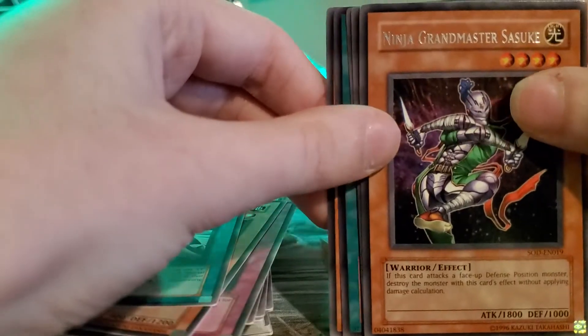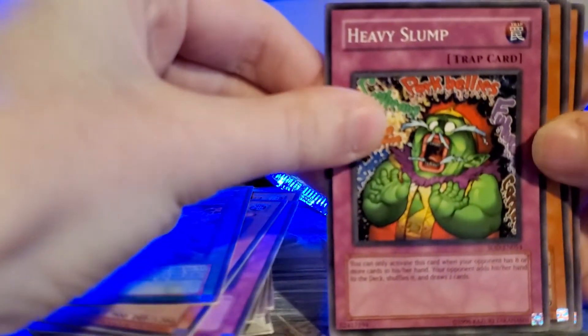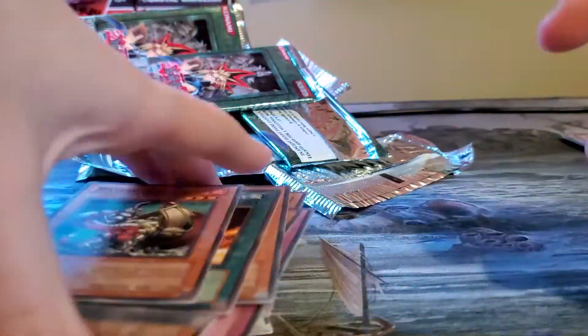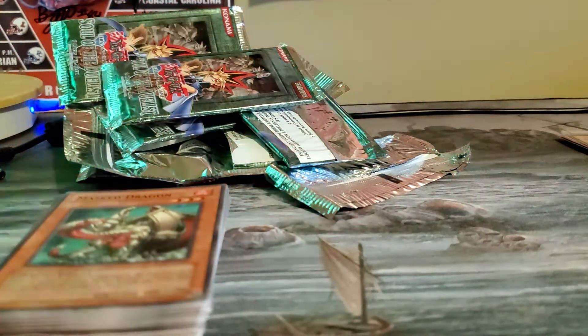Pack nine: Ninja Grandmaster Sasuke — very cool, I don't think I've actually pulled that before. Oh sweet, we got Heavy Slump — that's an old school card. Elemental Dragon, Big Wave Small Wave, and Mist Dragon. Mist Dragon was another classic card that I remember playing all the time.